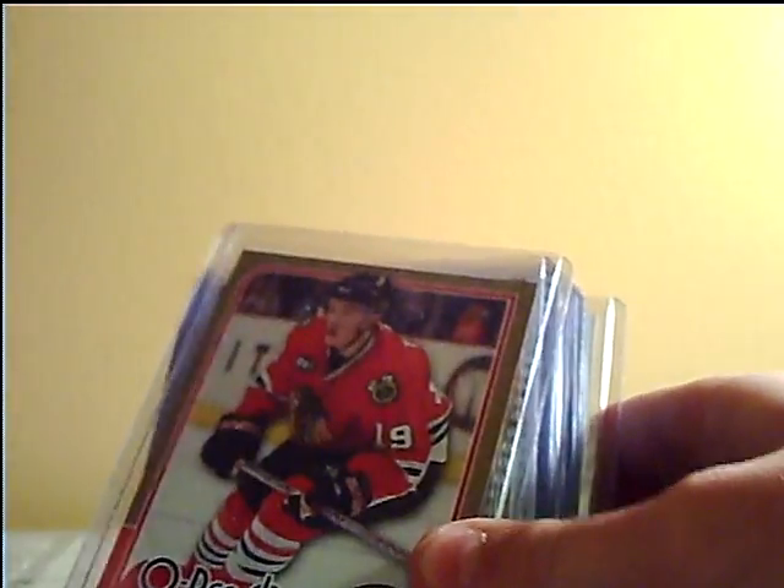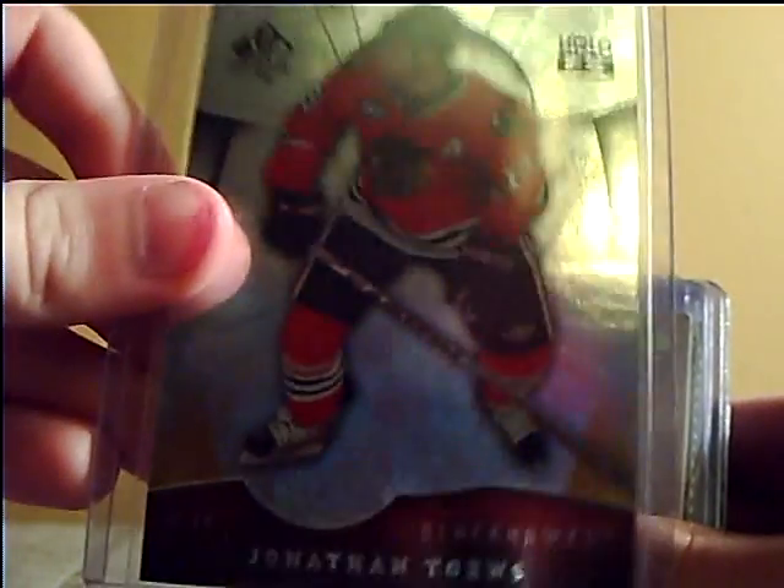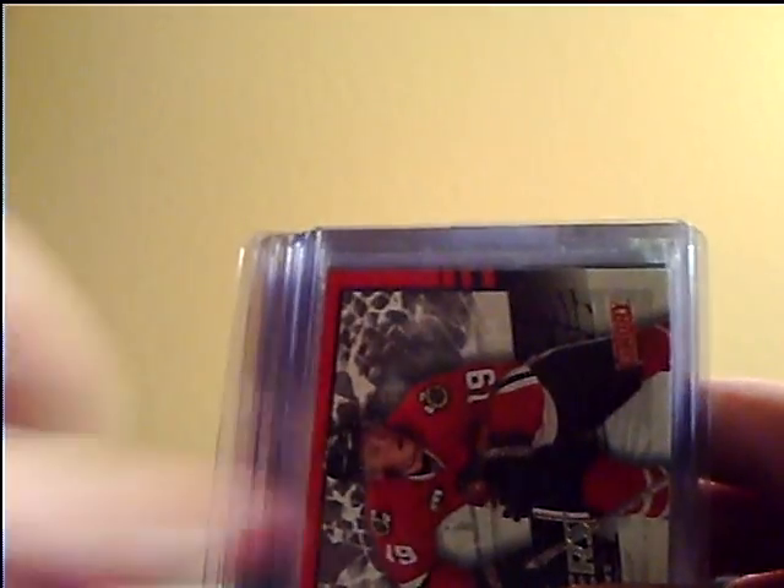Firstline Phenoms, Firstline Phenoms O-Pee-Chee, Ovation, HoloFX, Upper Deck Series 1, Series 1 Rookie Class, Victory 09-10 — which I pulled in a fat pack, so happy when I got it — SPX, MVP, SPX Game Breakers, McDonald's, Collector's Choice, and Chipper's Choice.